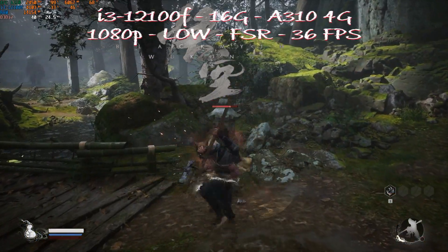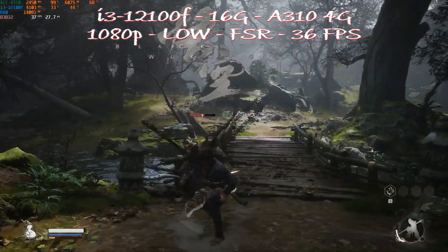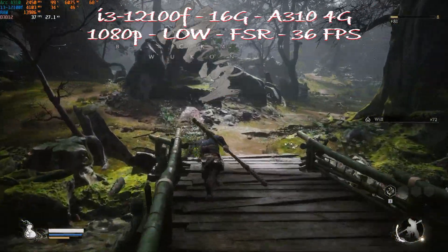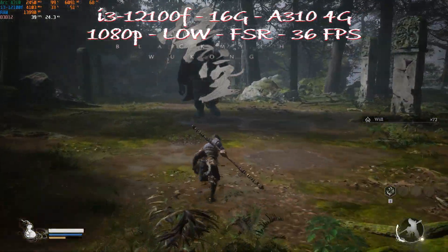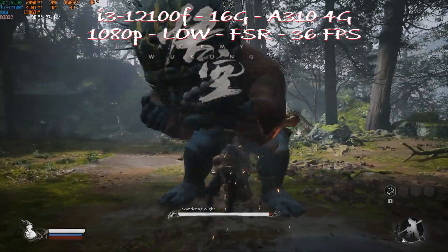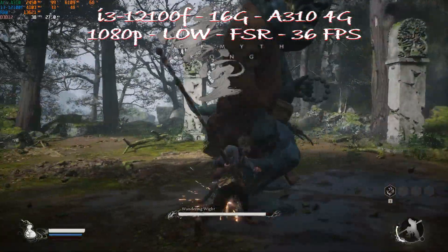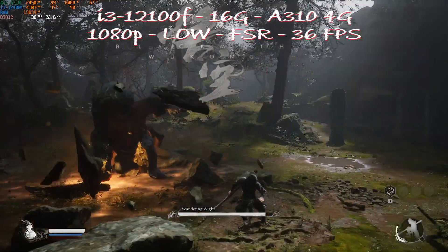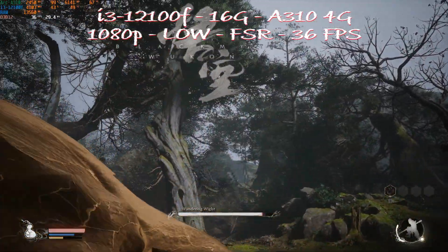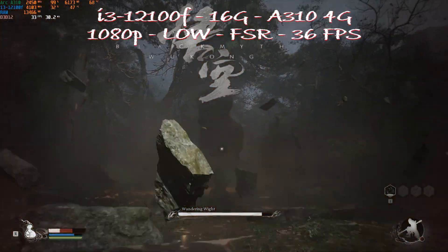We obviously start with the lowest GPU, which is the Arc A310. This is a 4GB card, so we put the settings at the lowest with FSR enabled, playing at 1080p with a goal to reach 30fps. Surprisingly, we get an average of 36fps — highly playable. The GPU is pegged at 100%, which is what we want. Out of 4GB of VRAM, we're using 6.1GB, meaning we're using system memory to compensate. Out of 16GB of RAM, we're using 13.4GB — we almost maxed out system memory, but it is clearly a win for the A310.